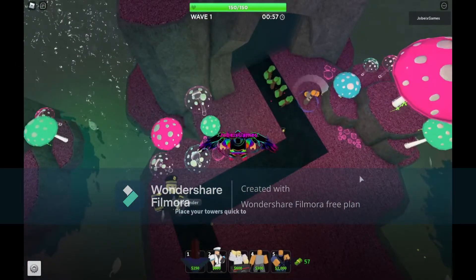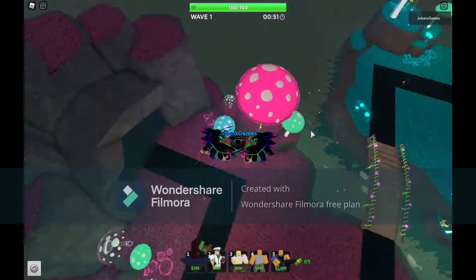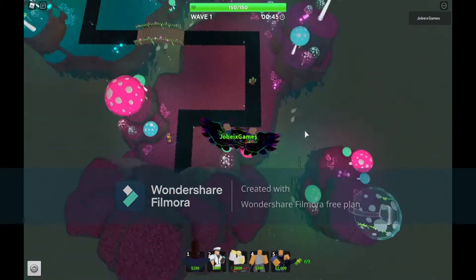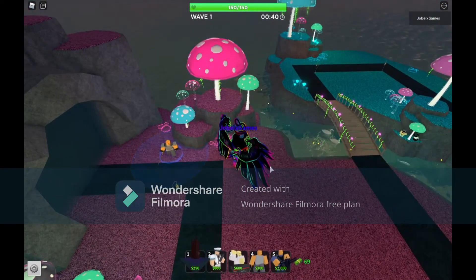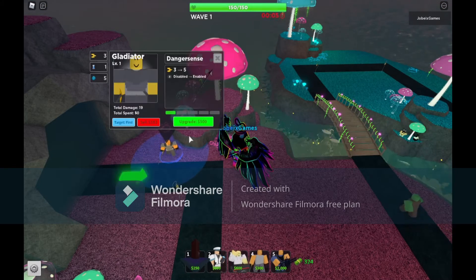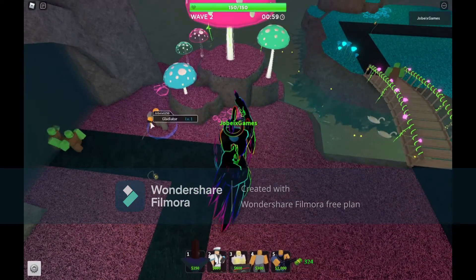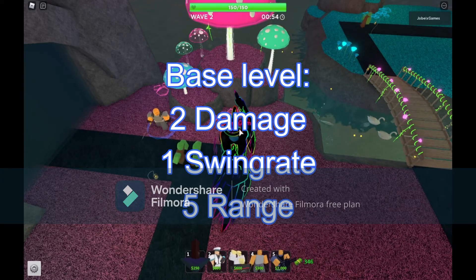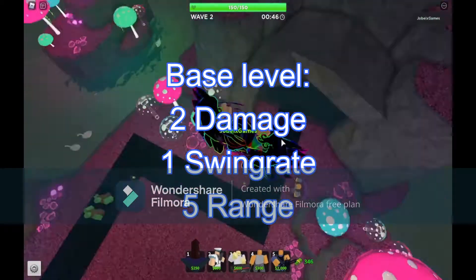Well, I think it has the same set as always. You can use it basically as a starter tower, because it only costs 300. You can place it at the start, so you don't have to deal with the zombies right away. At the start it deals 2 damage, which is pretty decent for a melee tower.